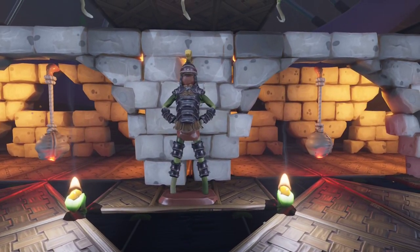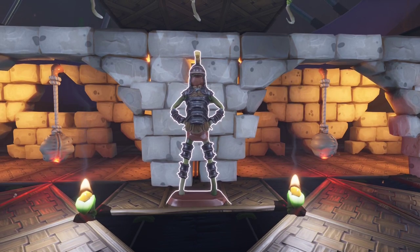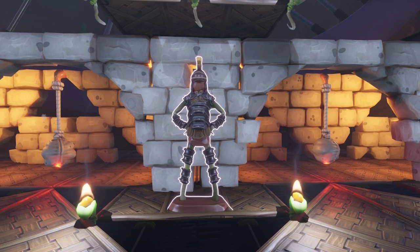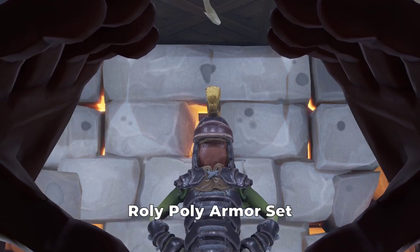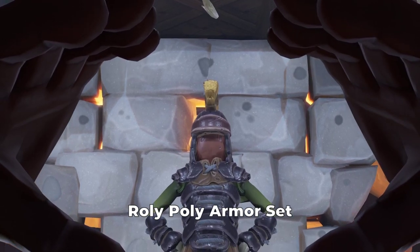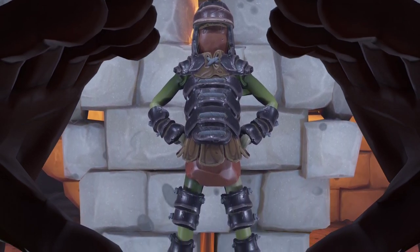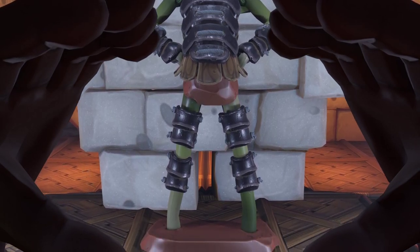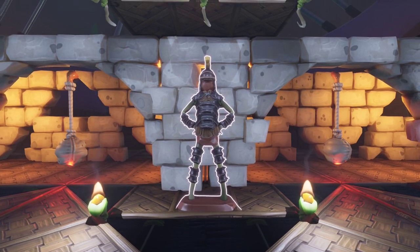The next exhibit you may think you already know, but you don't. This looks like the Krusty Roly-Poly armor set, but it is not. What you see is the one and only Roly-Poly armor set, crafted with healthy Roly-Poly parts. Sickly Roly-Poly parts no longer exist. If you have these parts in your chests, keep them as a souvenir.